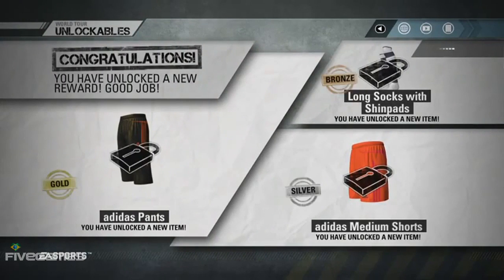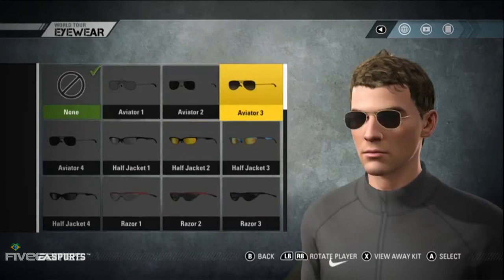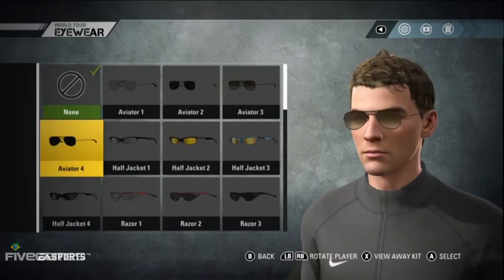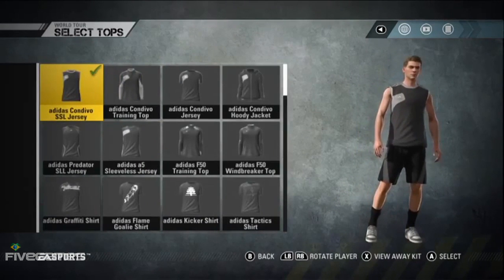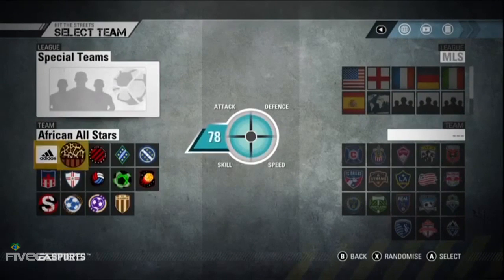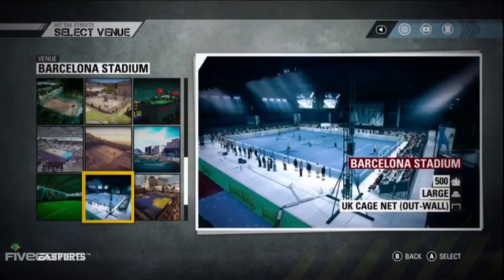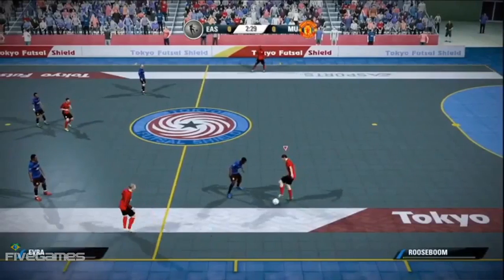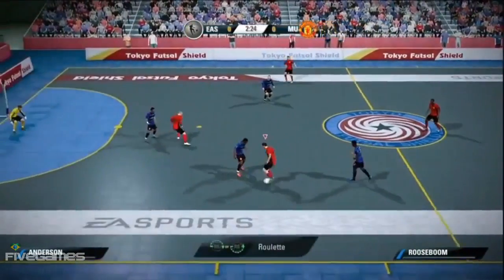Every single challenge and tournament has a different set of unlockables you can earn, depending on the difficulty level you choose. If you play hard, you get all of them; if you play easy, you only get what's available at that level. It could range from sunglasses and new boots to street clothing for your player. There are also teams — all the street football teams in the game can be unlocked by beating them in challenges — and also environments. It's a very deep, core experience that we wanted to build.